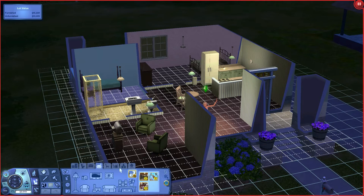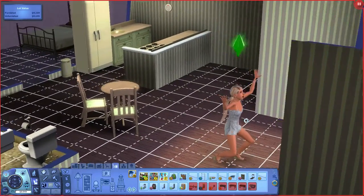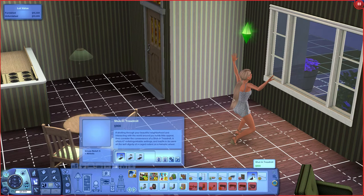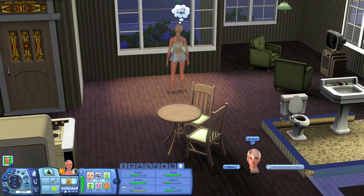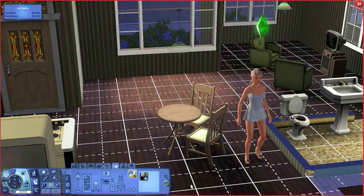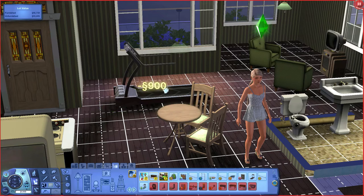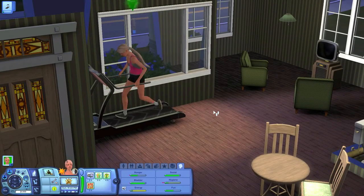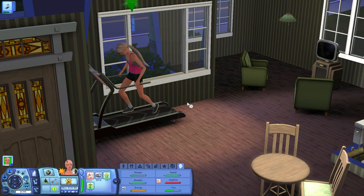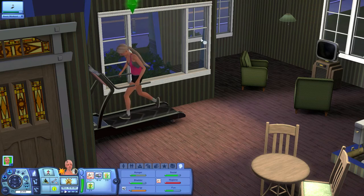Now that we have some money from selling stuff, I want to buy a workout thing if we can afford it, so she can do it on her own without having to go to the gym. We can buy a treadmill — it's kind of a lot of money, but we can afford it. I'll buy it. We do have space for it if she moves out of the way first. Oh, she's tired though. Well, we can at least get it to level one before she goes to bed. Yep, we can fit it right here. Let's do an extreme workout really quick. It is increasing really fast. Level one!